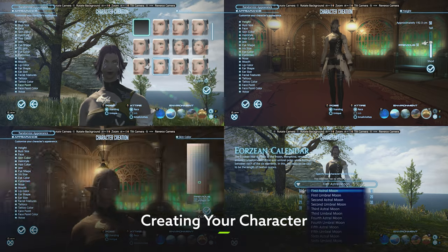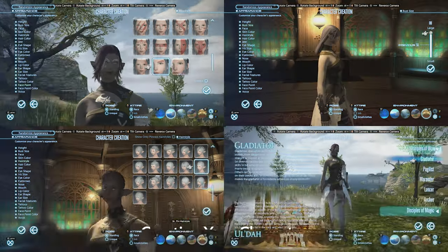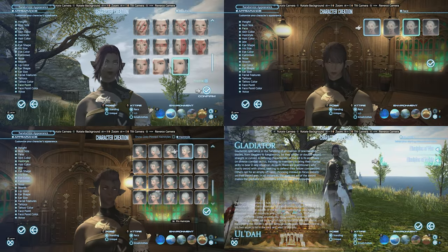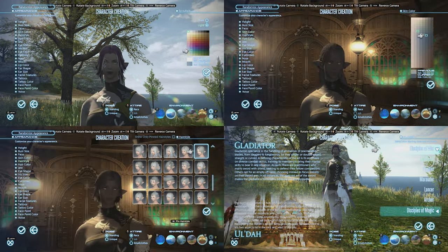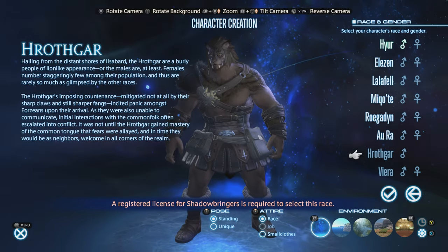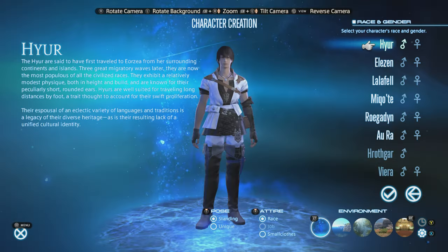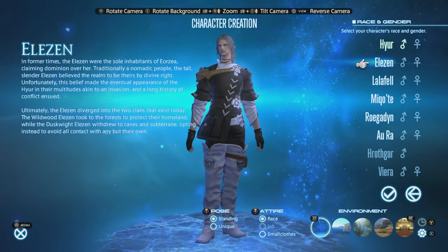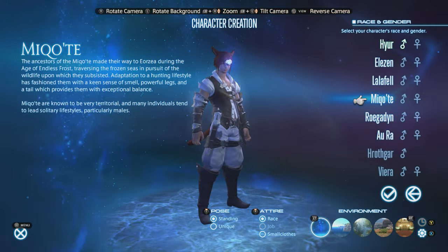First things first, you're going to need someone to play as. Final Fantasy XIV Online's character creator lets you pick your race, gender, and clan. This is mostly just an aesthetic choice, but race and clan do also affect your base stats a tiny little bit. Hrothgar have higher strength and vitality, while Duskwight Elezen and Midlander Hyur have more intelligence, for example. While these differences really won't matter in the grand scheme of things, it's sort of worth taking into consideration.